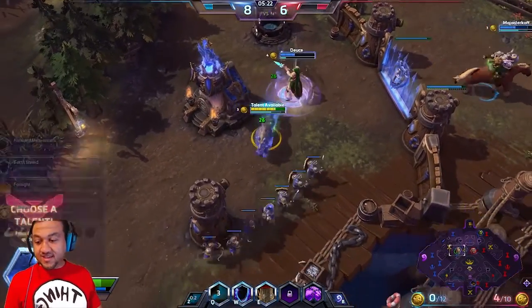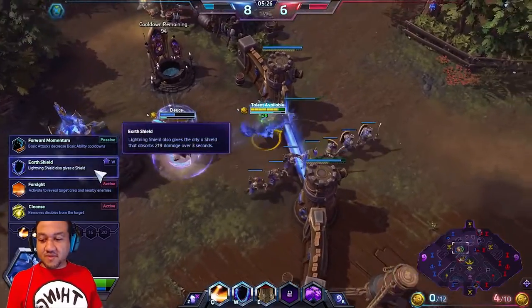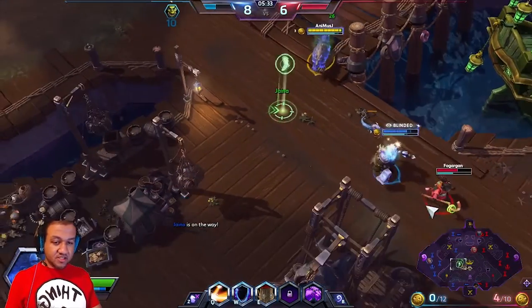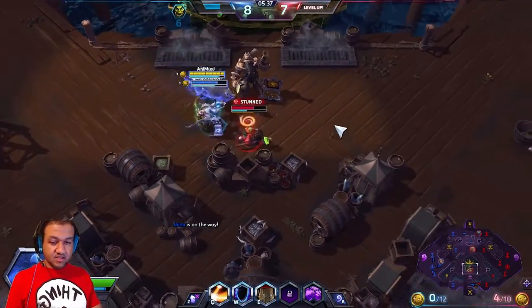So we are now at level 8! We definitely skipped over level 7. At level 7 you want to grab Earth Shield. Earth Shield gives an actual shield to your Lightning Shield, so that just adds a lot more protection to your teammate to make sure that they're safe.